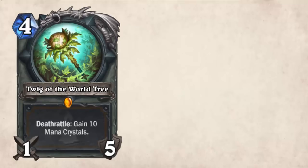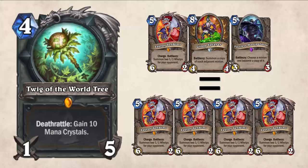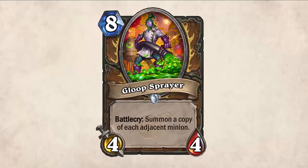But if you don't have any immediate minions on board, you could always combo this with the Twig of the World Tree to guarantee some targets. Get up to 4 Leeroys on the board when you combine this with the Faceless Manipulator. The possibilities for this card are endless. Here's a quick gameplay clip on how it works.